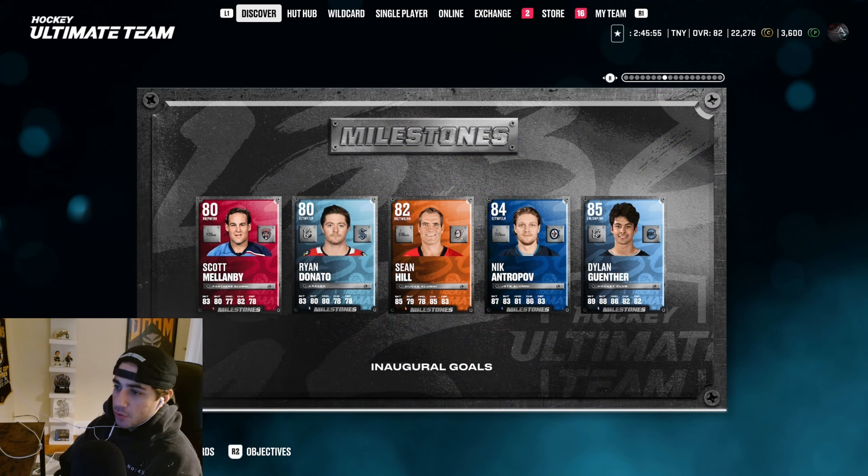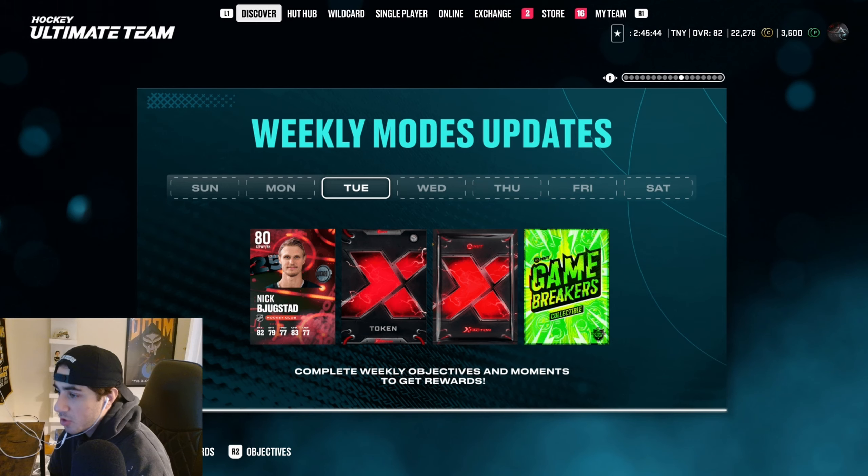We also got some milestone cards here for inaugural goals — Dylan Gunther, 85 overall. Very cool card. I would say W content today boys. Let's take a look at all the cards.